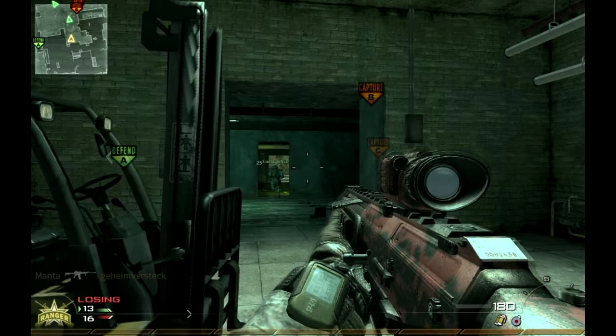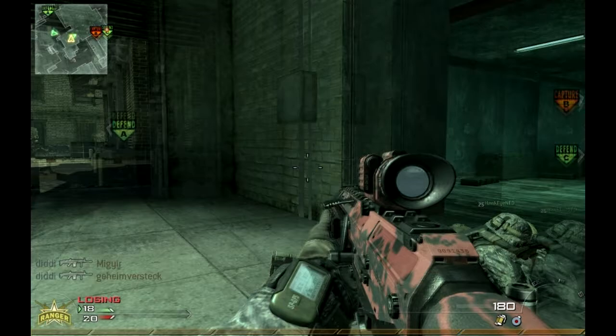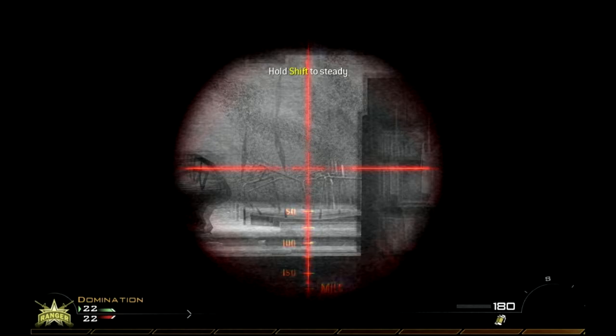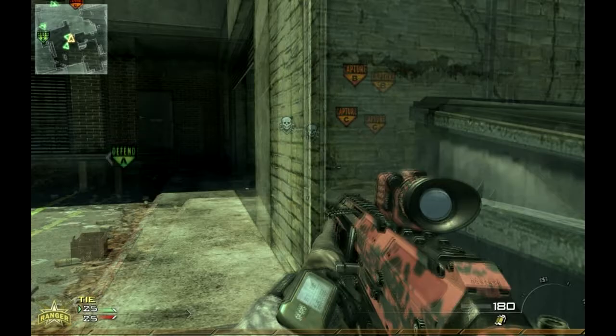I really like using the thermal scope with the ACR because the thermal scope is awesome for spotting enemies even when there's not much room to see them. It adds a lot of range to it even though you have to steady it, and the ACR is not really that powerful. But there's very little recoil on the ACR even with the thermal scope on, and you can usually spot people from quite a far way.